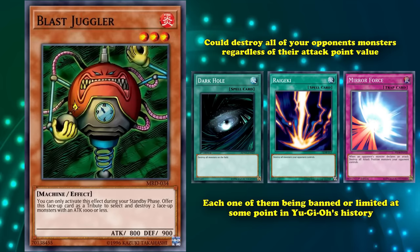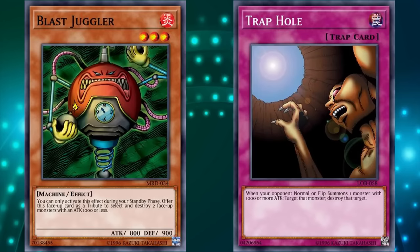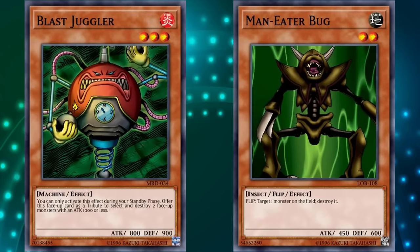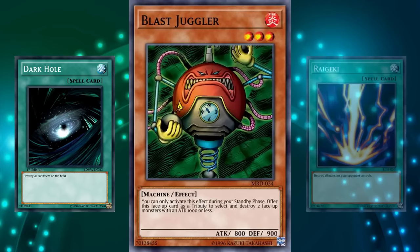Early Yu-Gi-Oh also had Fissure and Trap Hole — two cards that could trade evenly one-for-one in much better value. Trap Hole worked on monsters with 1000 or more attack, so it was actually pretty good, the complete reversal of Blast Juggler. There were also other monsters which could destroy other monsters at the time, with Man-Eater Bug being one of the most famous examples. I guess they thought the effect on a monster would be too strong, so they heavily limited it with Blast Juggler — although they went kind of crazy with the Spell and Trap cards, since Dark Hole and Raigeki saw play all the way into the modern era.